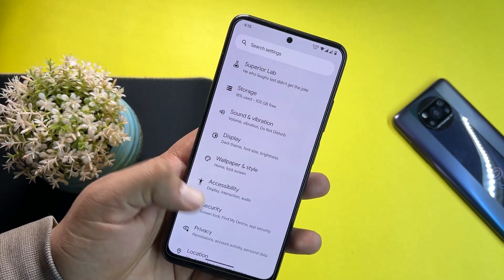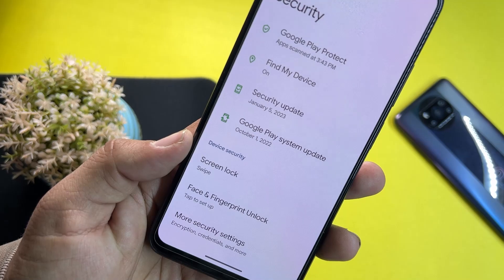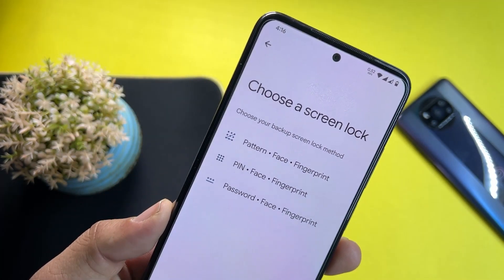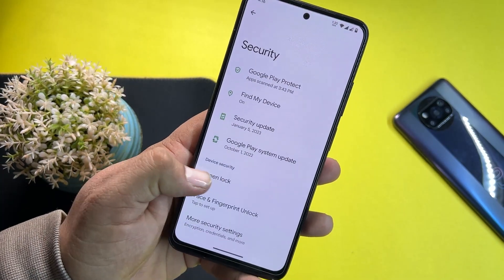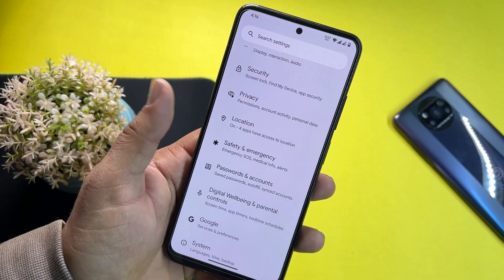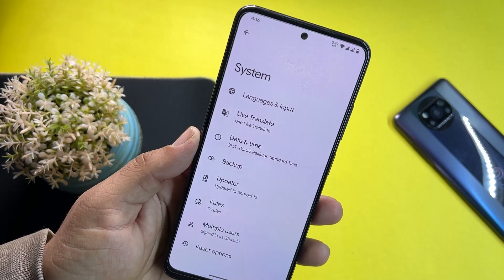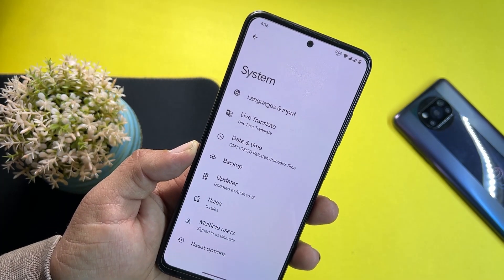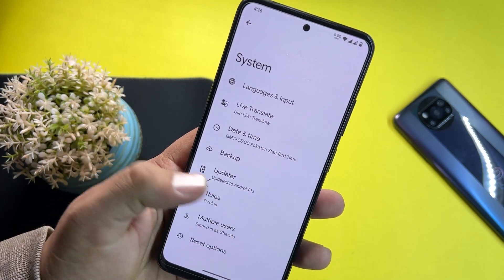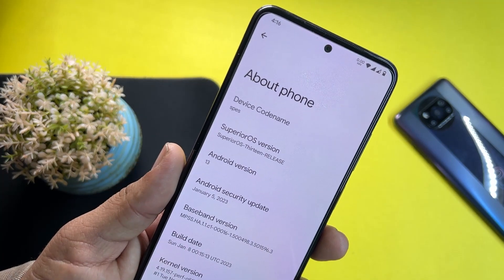Here we have wallpaper and style, accessibility, and security — all available options including screen locks, face unlock, and fingerprint are available. Then we have privacy, location, safety, emergency, Google digital wellbeing, and system settings with languages and input, live translate, date and time, backup, updater, rules, multiple users, and reset options.